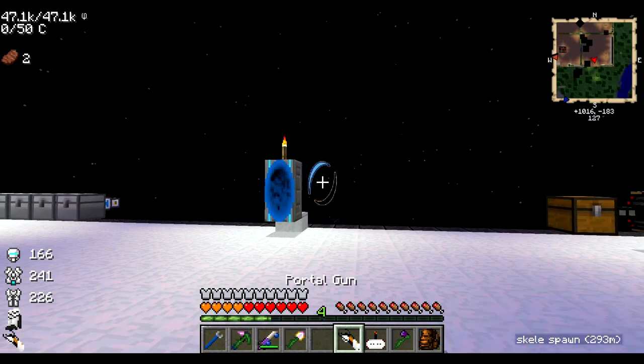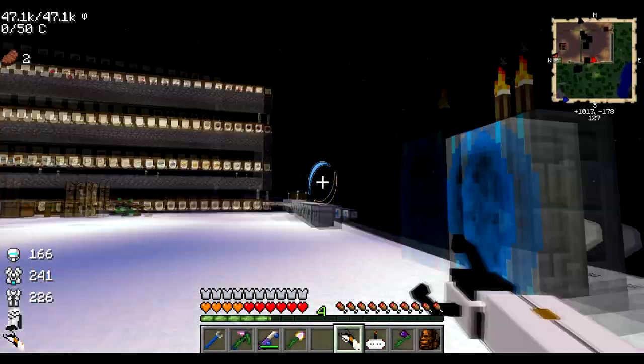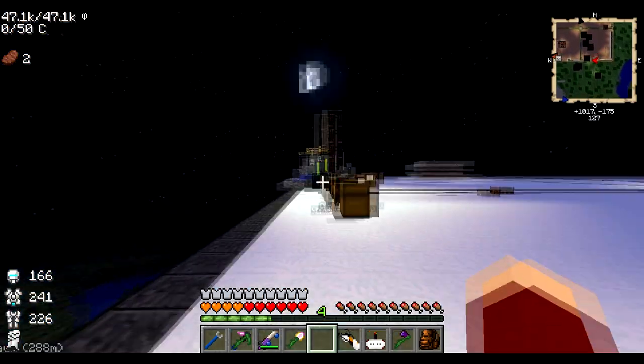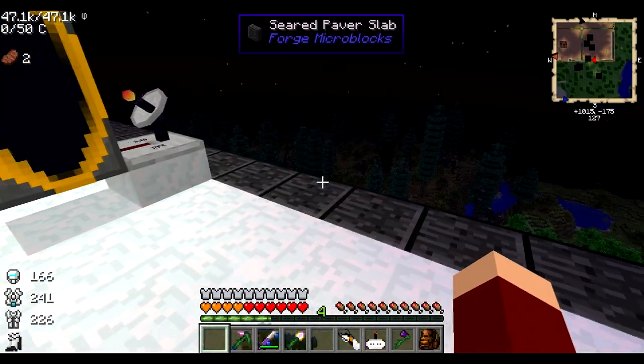I just have to remember not to place the blue portal anywhere that I don't want to lose it accidentally. But yeah, that's how it all works. If you don't know the portal gun mod — which I'm sure most of you do — you can just walk through the portals, and if you drop things through, they go through as well.